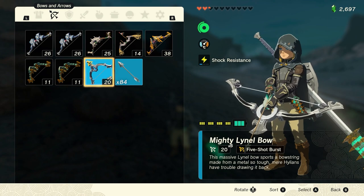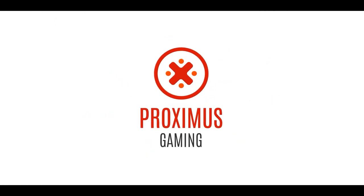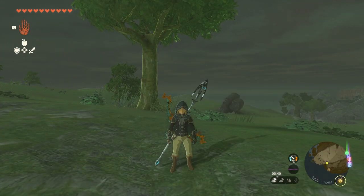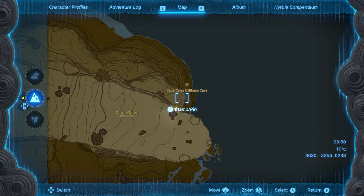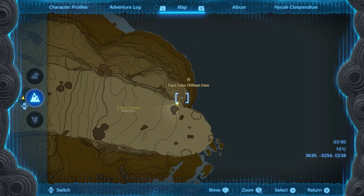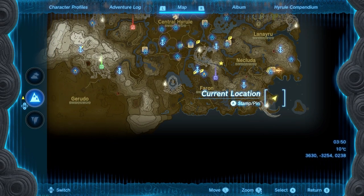This is Michael and welcome to the Proximus Gaming YouTube channel. In order to get a x5 Mighty Lynel Bow, we first need to pick up a x3 Mighty Lynel Bow, and we're gonna do that at the Cape Cale's cliff base cave, which is located in the southeast next to the Necluda Sea - exactly this spot.